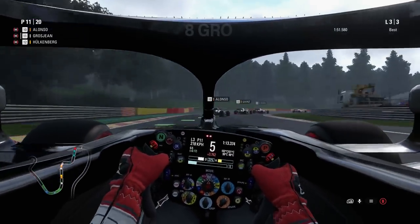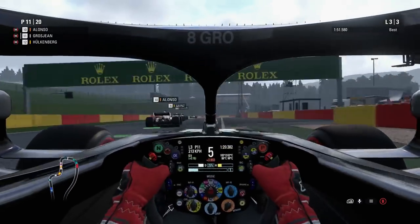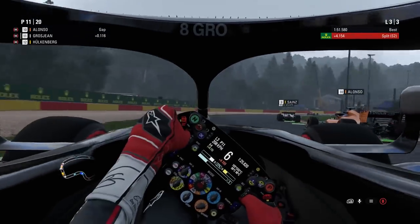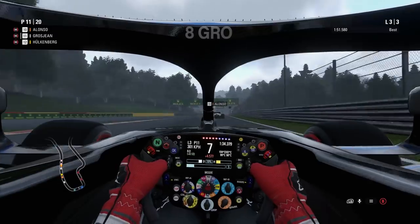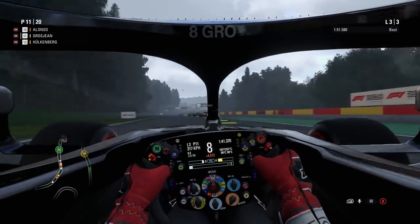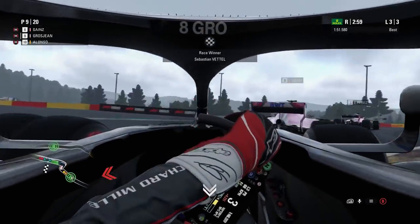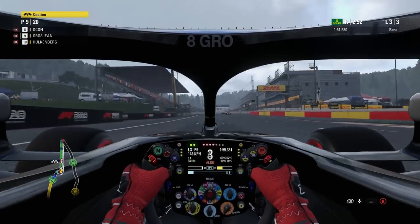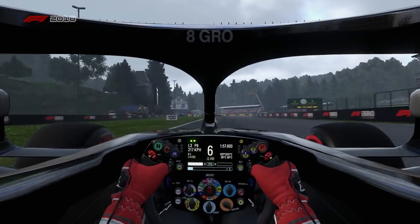We drop back a couple of places — were running really well in P6 — and unfortunately back down to P11 as we come through the final sector past Stavelot for the last time. Hopefully we can get back into the points. All over the back of Fernando Alonso, not getting the best run out of the exit of Stavelot up towards the Bus Stop chicane one final time. A horrific dive bomb on both Alonso and Carlos Sainz — losing the back end, a bit of contact with Sainz — not my finest moment, but it's P9 at the end of the Belgian Grand Prix.